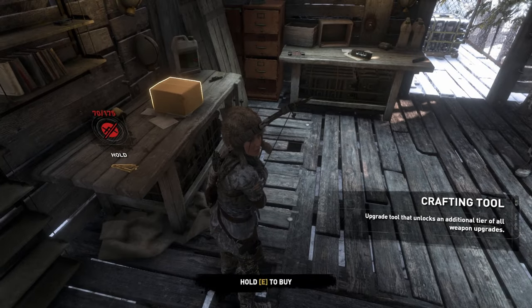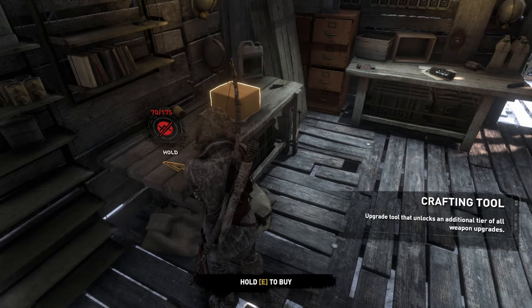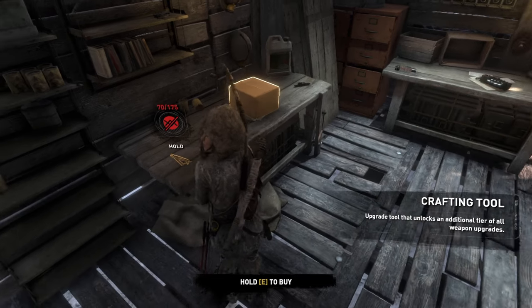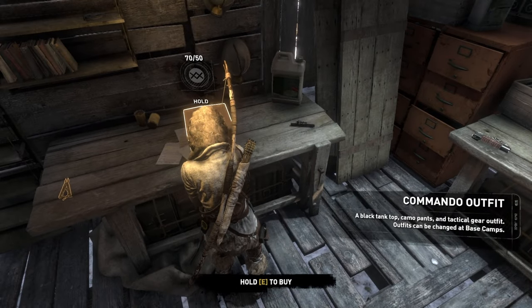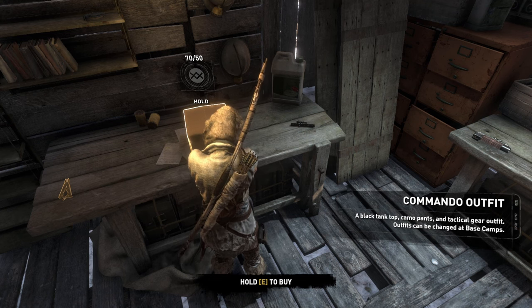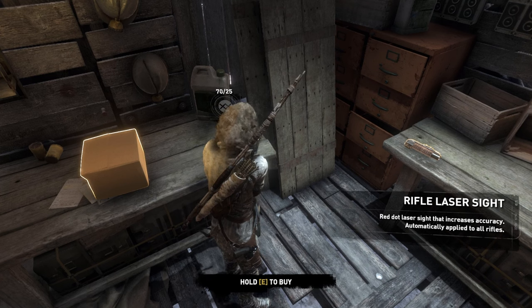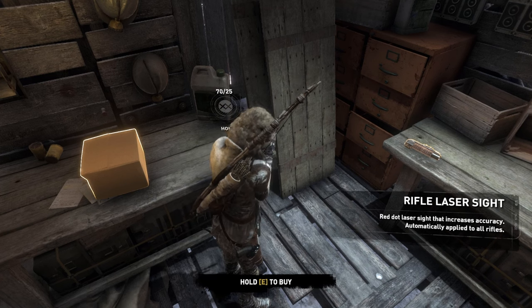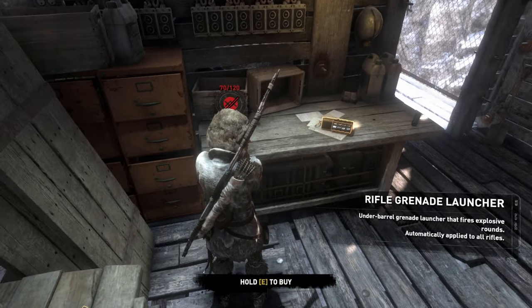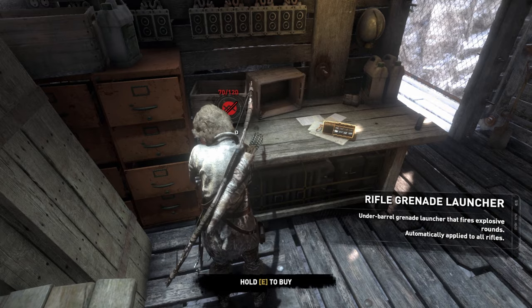I have 70. What is this thing? Crafting tool — upgrade tool that unlocks an additional tier of all weapon upgrades. Cool. Commando outfit — black tank top, camo pants, and tactical gear outfit. Outfits can be changed at base camps. Rifle laser sight — red dot laser sight that increases accuracy, automatically applied to all rifles. Rifle grenade launcher — underbarrel grenade launcher that fires explosive rounds, automatically applied to all rifles.